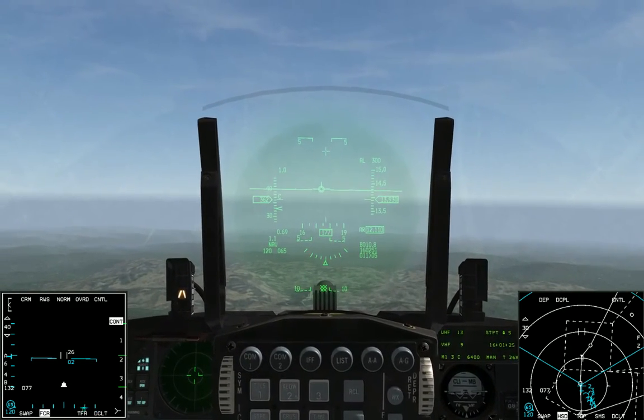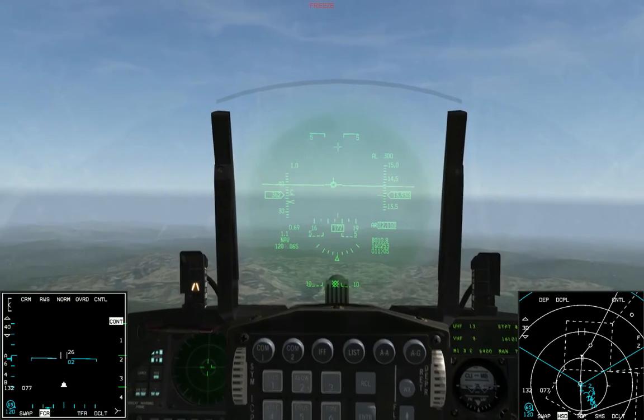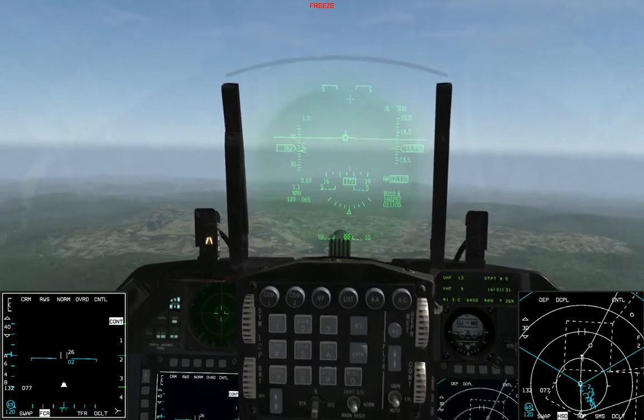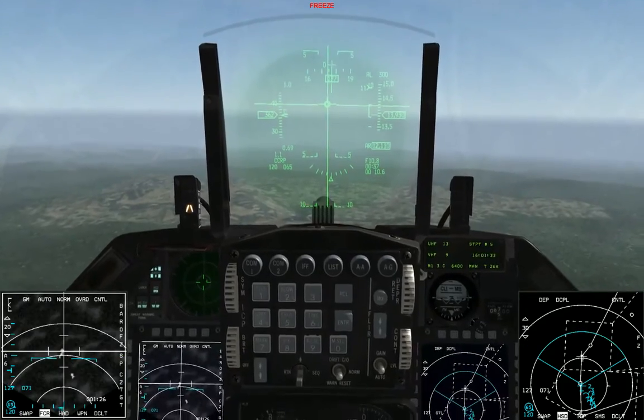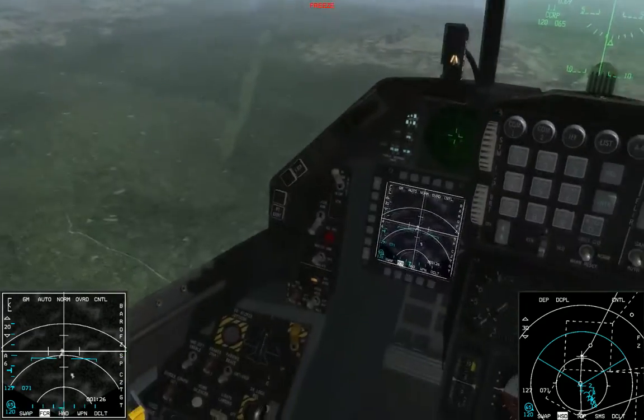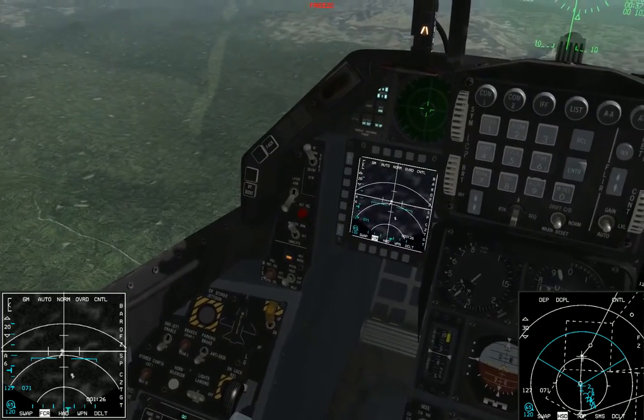We're going to quickly go over CCRP bombing in the F-16. First things first, you've got to get the plane into air-to-ground mode. That's backspace by default to cycle your air-to-ground hardpoints, and then you've also got to make sure your master arm is on.